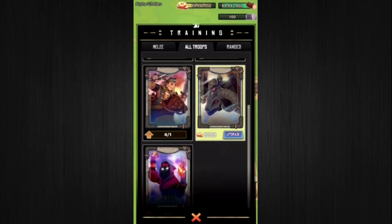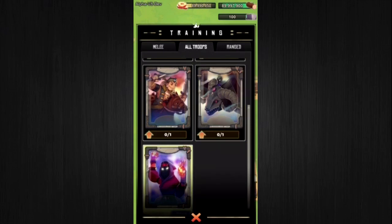Next we have what might be a favorite troop — the sorceress. This troop card can be very difficult to come by, but it will be worth having. The sorceress is functional in battle, though her fireball attack doesn't yet have its visual effects added into the game.